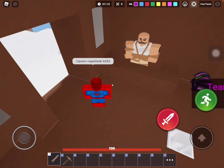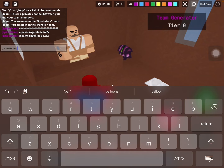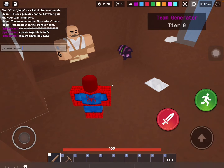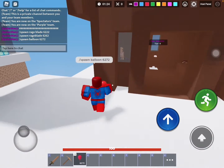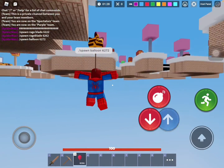Recently they added a new command called spawn. So spawn balloon, then whatever amount you have in your inventory — this amount — you can just keep popping it.